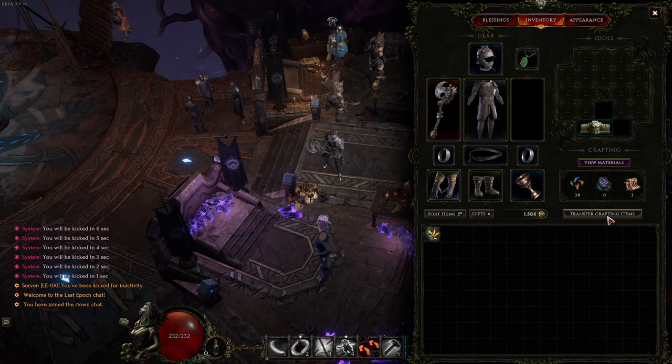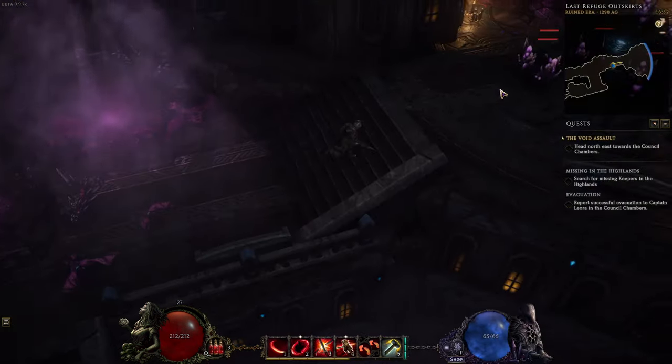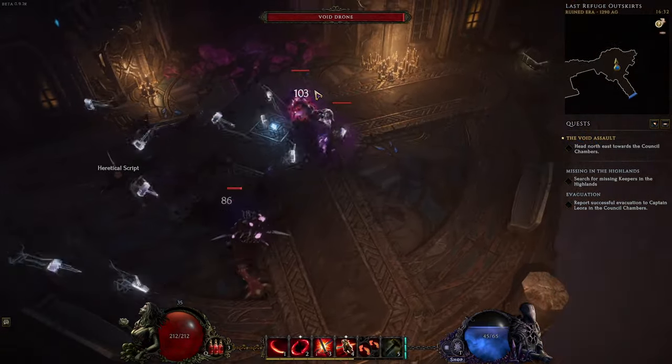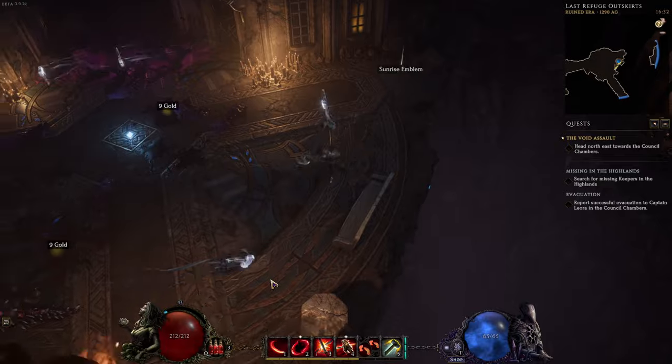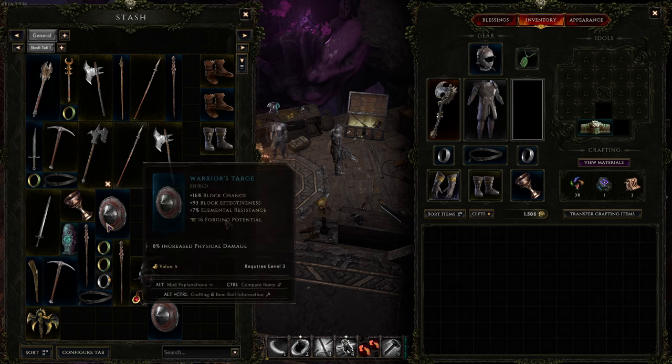Whenever you find runes, shards, or glyphs, you can press the 'transfer crafting items' button and they'll go into infinite forge storage so you don't have to carry them around. The idea is to purchase runes of shattering from traders whenever available when you have spare money — assuming it won't bankrupt you, it's worth buying. While you're leveling, save relevant items like I've been doing: I'm looking for items that increase physical damage so I can upgrade what I've got on my gear. Here's another one I could use right there.